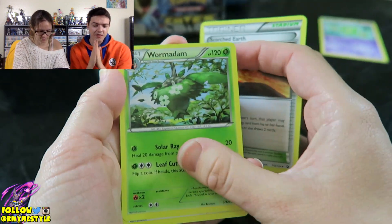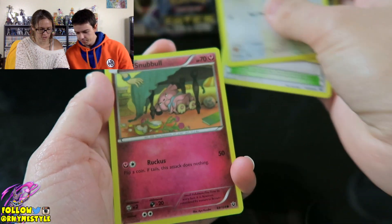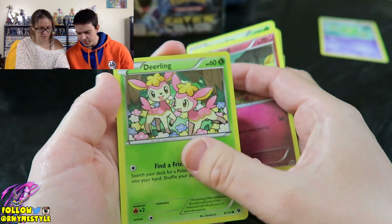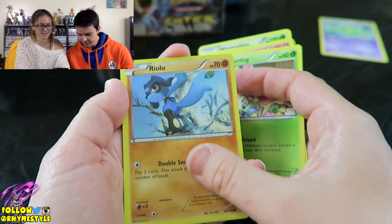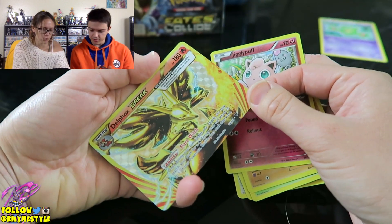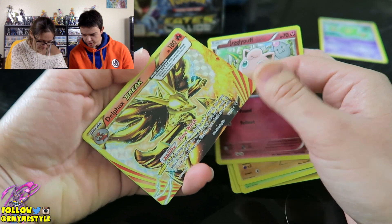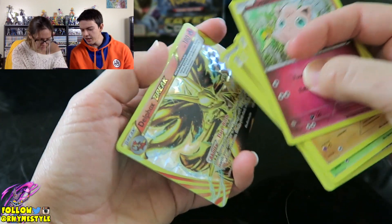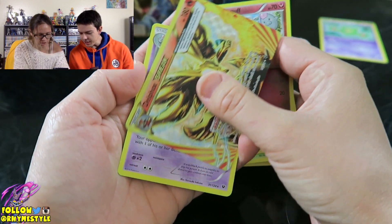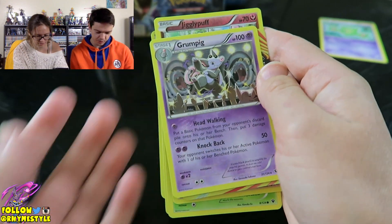Scorched Earth. I'm really debating if I should get another one of these boxes in the near future, but we'll see. Energy Pouch, Munchlax, Snubbull, Deerling, Riolu. I'm kind of glad I got this Lucario. I got the Break card — Delphox. That's interesting. For a second I thought it was Lugia. But it wasn't a Lugia.